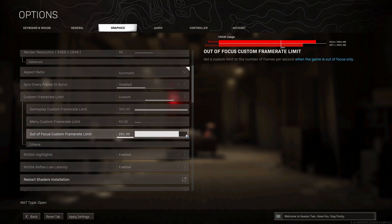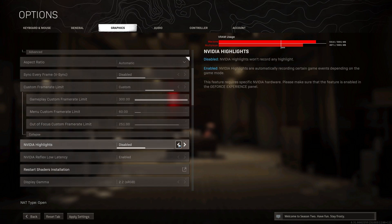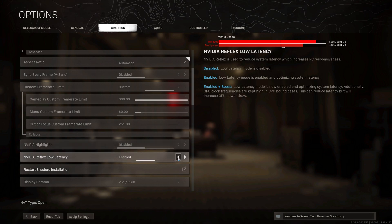Scroll down and turn off NVIDIA Highlights and also NVIDIA Reflex Low Latency. This is a tricky one — some people say having it enabled actually boosts performance, while others say it decreases it. Try disabling it first and see if that boosts your FPS. If not, try enabling it on the boost setting. Personally, I have always had it on enabled and found my game runs smoother with it on.